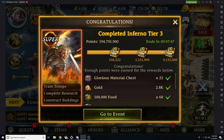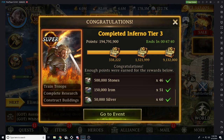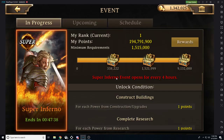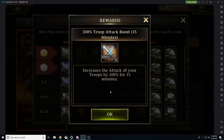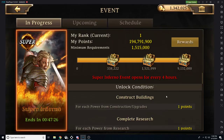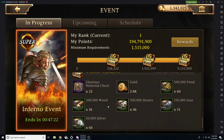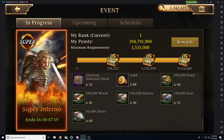As you can see, we just completed inferno tier three, so we were able to obtain all of the basic rewards from this event. We did a quick research to show you that. We're also in rank one, so if we hold rank one we get all the attack buffs, that 18,000 gold, and a bunch of resources as well. The main takeaway is that the rewards just for hitting the power minimums are pretty good.